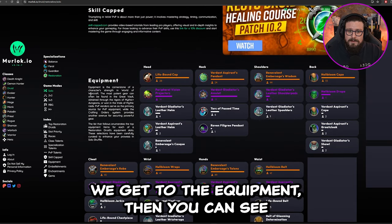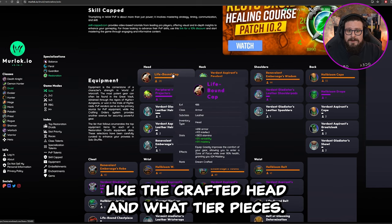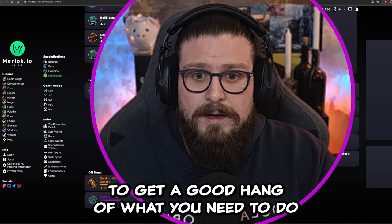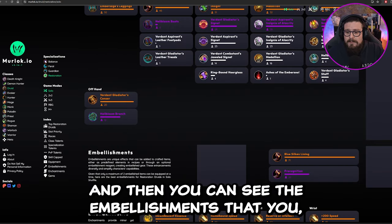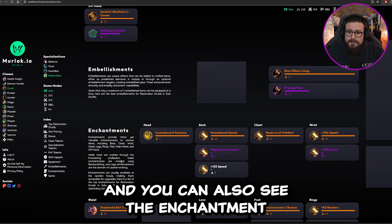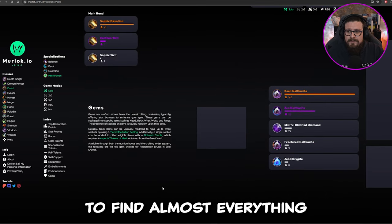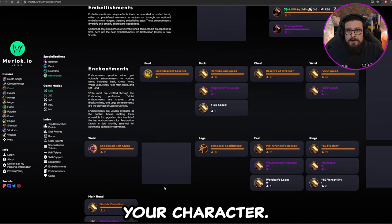If we go down, you can see the PvP talents and the most popular ones. Further down from the PvP talents, you get to the equipment — every single piece you want to go for, like the crafted head and tier pieces. You can also see the embellishments people use on their crafted pieces, as well as the enchantments on every single piece.